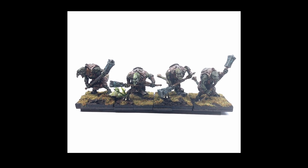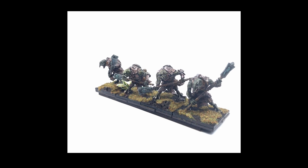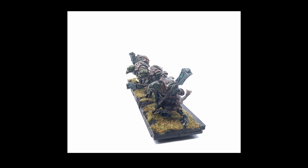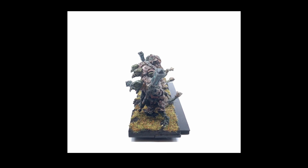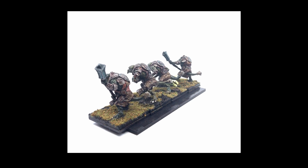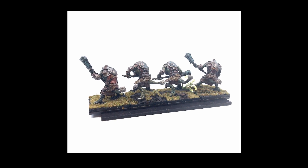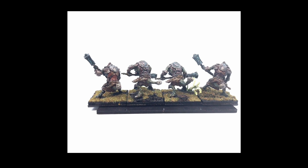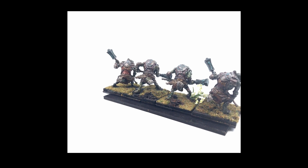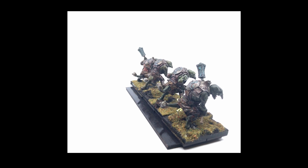Here's why: Fimir movement six, weapon skill four, strength four, toughness five — which is super important — three wounds, also important, three attacks, leadership seven, eight with the Noble, and the Noble gets an extra attack so he's at four attacks. That movement six and toughness five combined with From the Mists, if you keep casting it, and your 4+ heavy armor save is awesome. You are weak to one thing: cannons and bolt throwers, obviously, because you're not going to get your armor save and they can penetrate ranks — that is a risk.